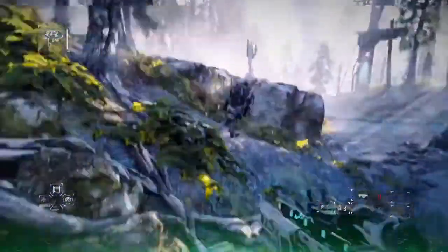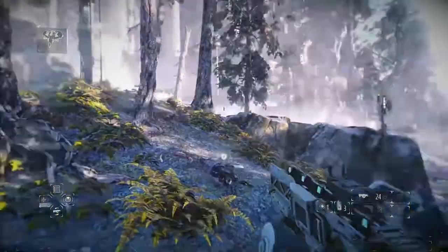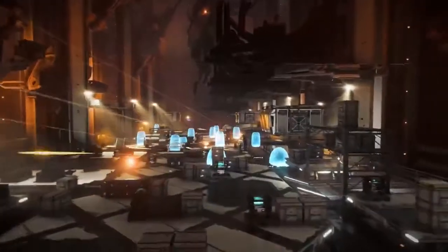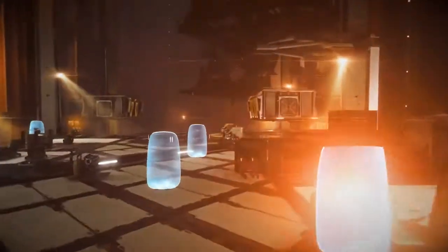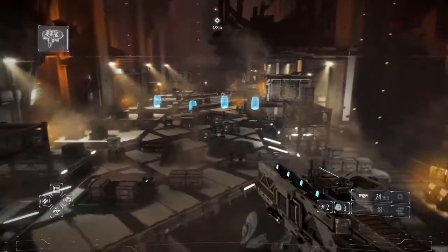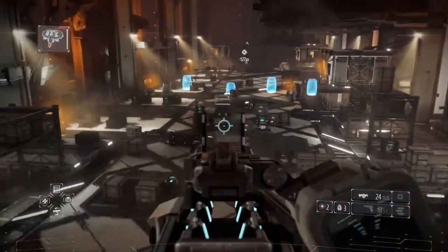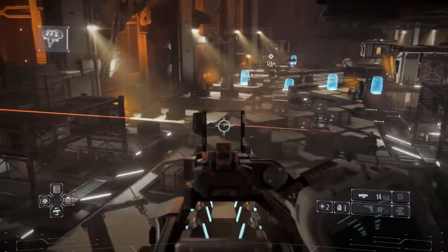With clever tactics, a willingness to improvise and skill, a Shadow Marshal can overcome any odds. The enemies provide a wide variety of problems and come in many forms, from large groups of security forces to powerful shielded enemies. The Shadow Marshal is equipped with the latest in rifle technology, a nearly recoilless railgun that has two different firing modes.